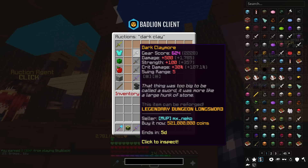The Dark Claymore's base stats are as follows: plus 500 damage, plus 100 strength, plus 30% crit damage, and also plus 5 swing range. After all, this isn't just a sword — this is a long sword.